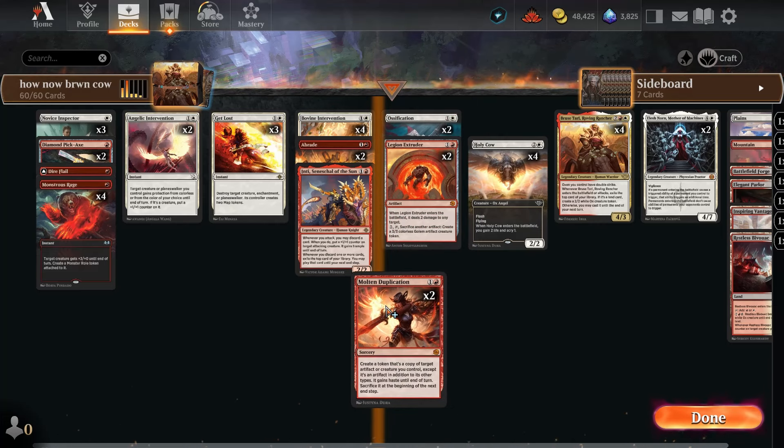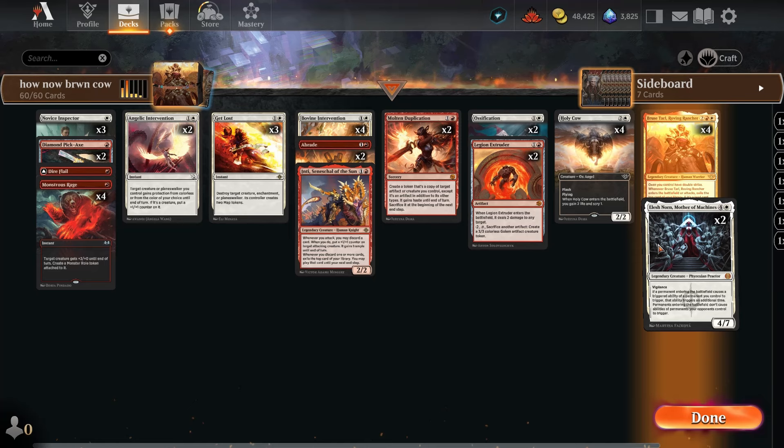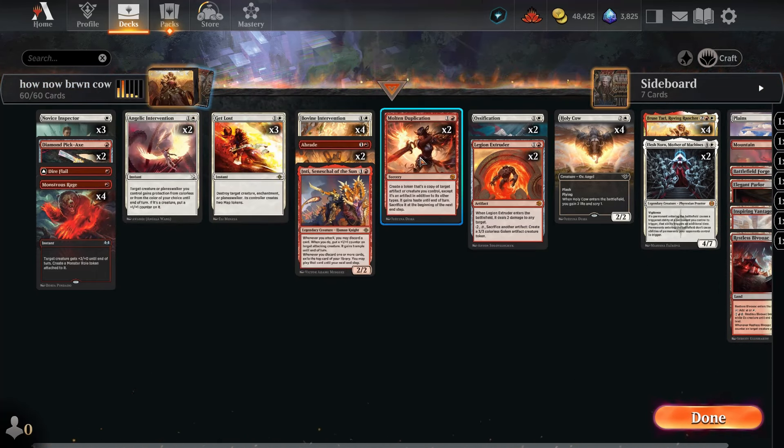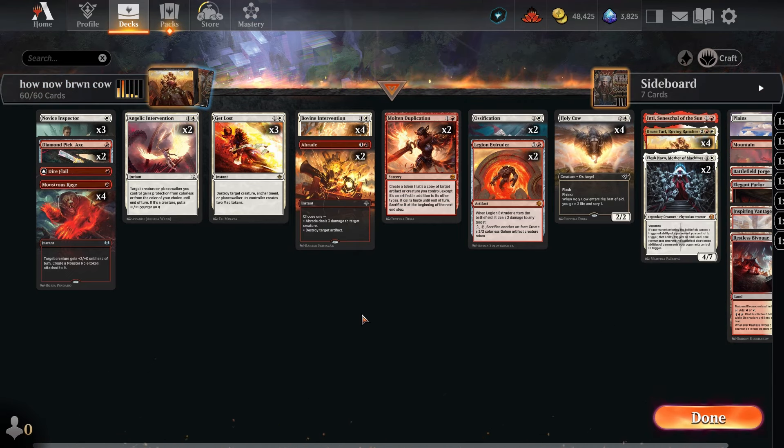With Bruise Tarl out, that's eight damage or four damage with a double striker — maybe that's not that great, but you could also copy an artifact. With Elesh Norn out you can copy an Extruder, and I guess you could sac the Extruder, sac the copy to the original Extruder — so for four mana you do two to four damage and make a 3-3. I guess that's pretty good, talk myself into it. One Inti's pretty good.